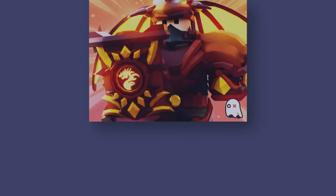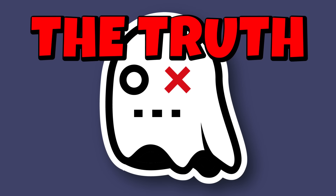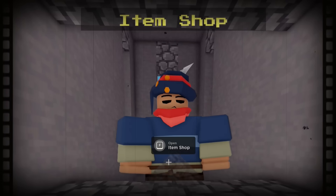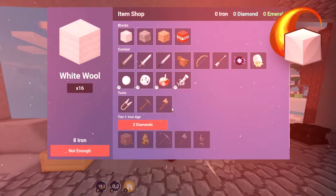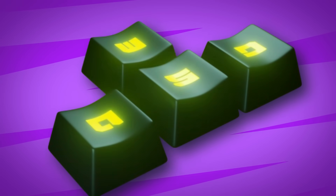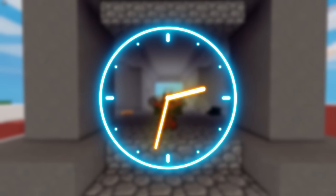In the recent Bedwars update, the devs changed the keybinds, and a lot of players are really angry about this. There is an explanation — for example, playing as the Terror kit, to throw your blocks you have to press F, which is the exact same keybind as the shop. When I open the shop, I might accidentally throw my blocks. Another issue is that most keybinds are really far away from each other. When it comes to ability keybinds, they are super close to WASD. I know the change is upsetting, but in a few weeks players will get used to it.